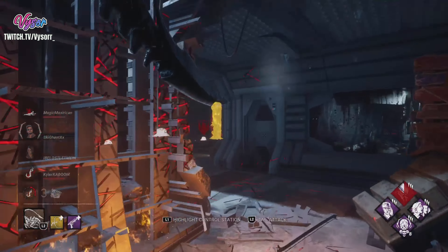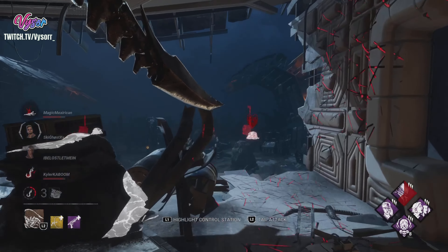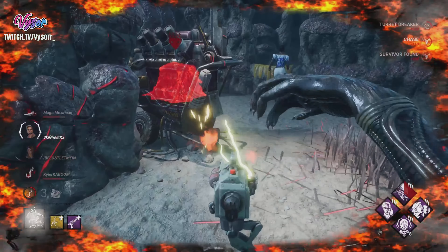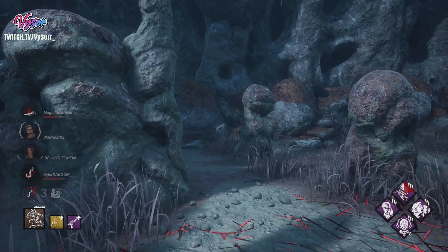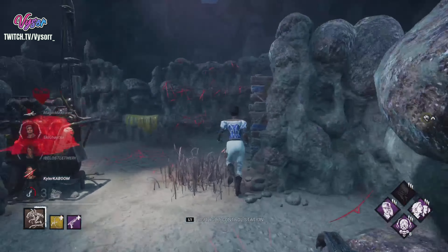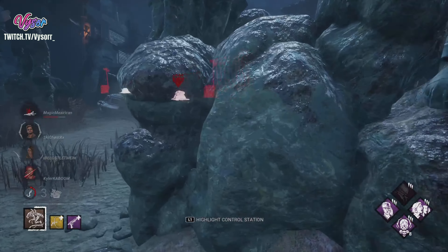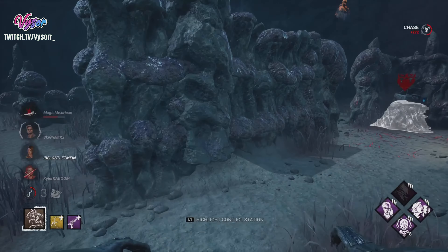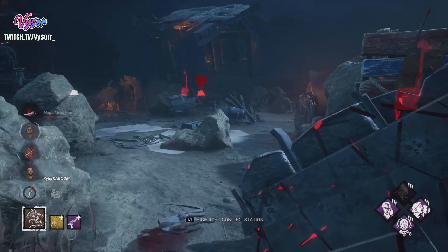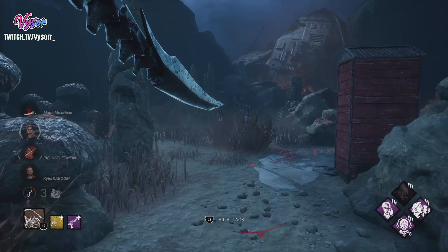I know this is a slugging build but it's fine if you can't do too much slugging. I see Ace to my left - I can go for that. Oh, I got stuck on the wall. She threw the pallet down - yeah, that was such an obvious play.